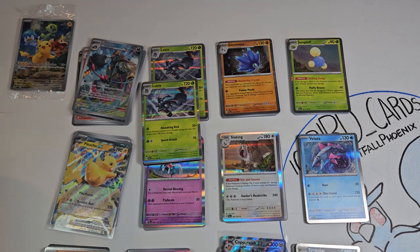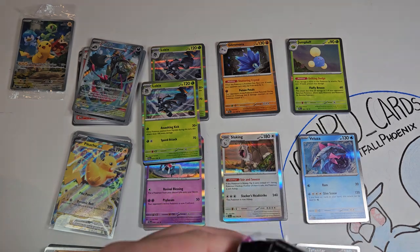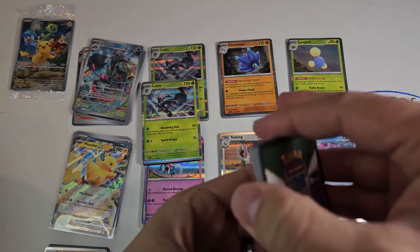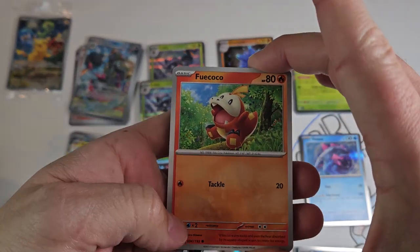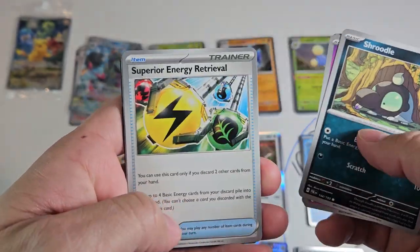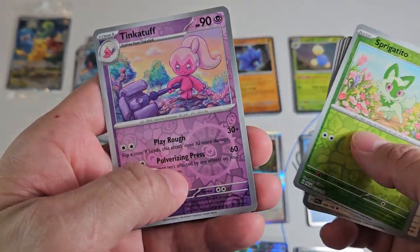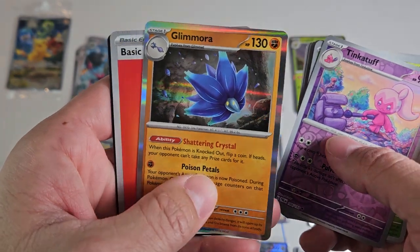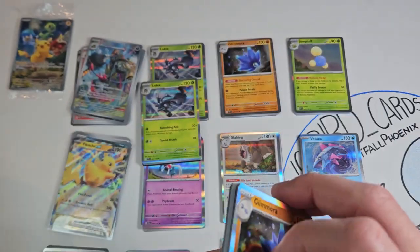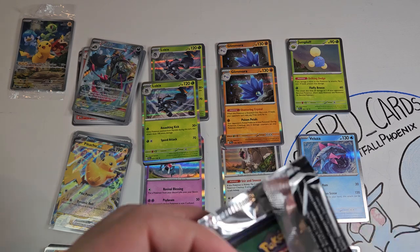Second to last pack, guys — this is where the magic is. I've always said it: second last pack magic, not last pack magic. Come on! Palafin, Watchog, Tinkaton, Shrewdel, Superior Energy Retrieval, Sudowoodo, Palafin, Sprigatito reverse, Tinkaton reverse, and a Glimmora — he can sit up there with our other Glimmora as we get into our last pack for this video.